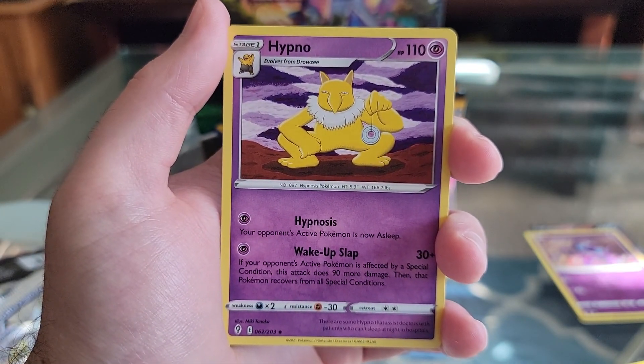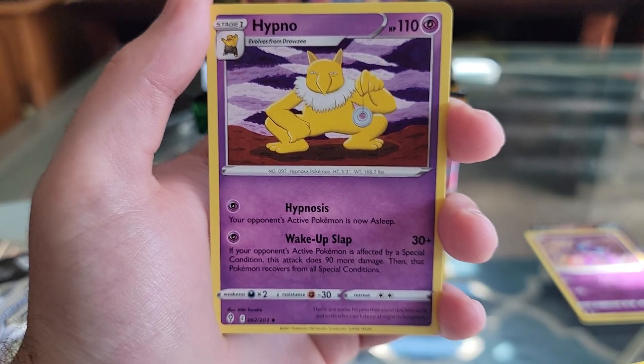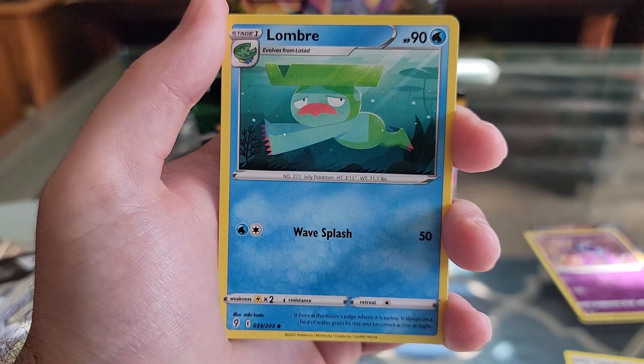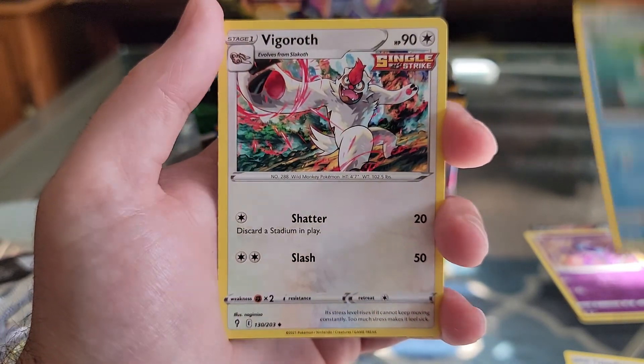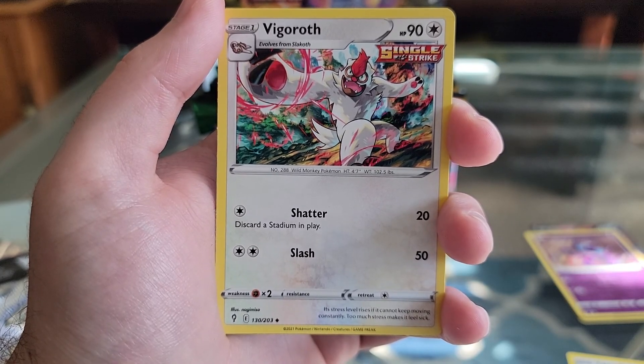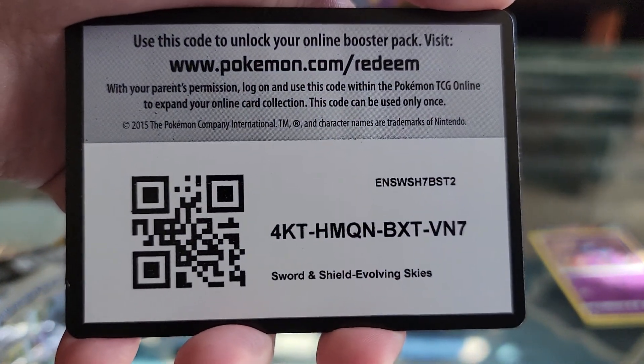Hypno. Wow, that made him look kind of weird — it's probably because he's crouching. Lombre. Vigoroth. That's a cool one, looks like he's taunting. And the QR code.